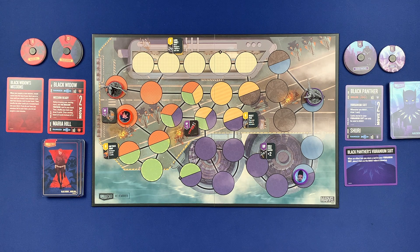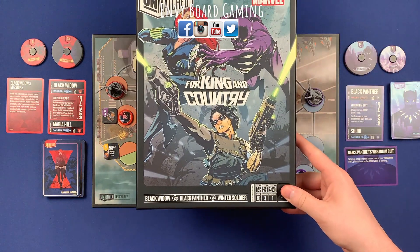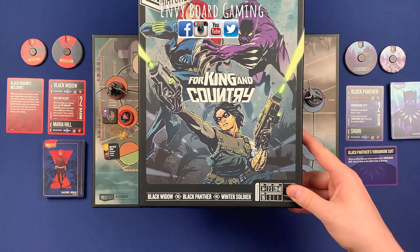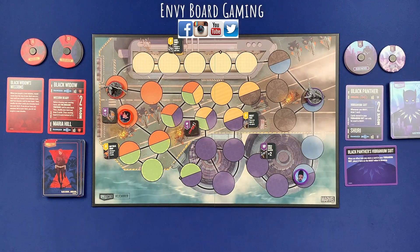Hi, I'm Andrew, and I'm Sam, and we're Envy Board Gaming. Today we're going to be doing a playthrough of the newest unmatched set, For King and Country. In this set you have Black Widow, Black Panther, and Winter Soldier. Today Samantha is going to be playing Black Widow, and I am going to be playing Black Panther.